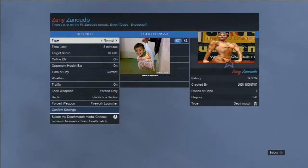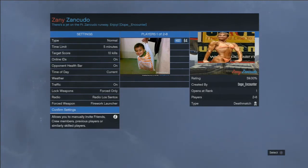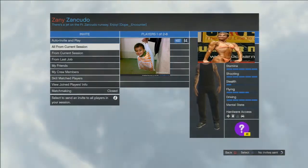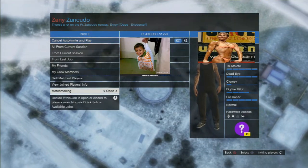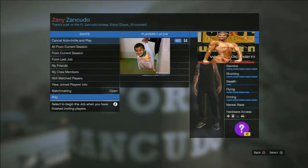Once it is loading up, one more thing — you need a friend for this, or a random player, doesn't really matter. You need them to actually join the game for the job to work since this job is a deathmatch. Auto invite people, and once you do that, wait till it says they're joining, then start the game.